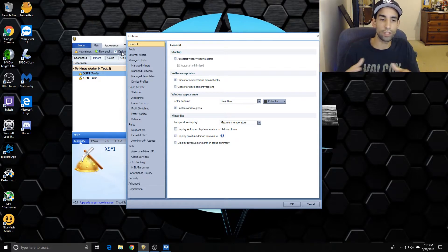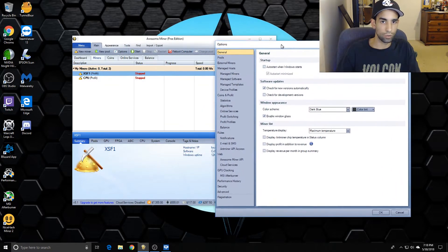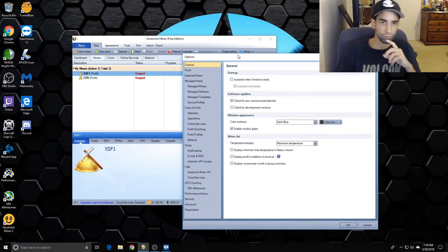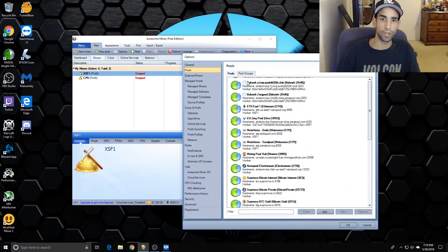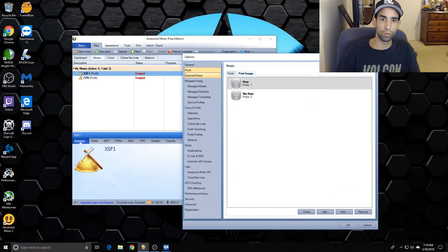NiceHash Miner is easier - you just plug in your email, put a worker name, and get started mining - but Awesome Miner lets you have full control over a lot of aspects. The profit switching profiles are already preset, so you have NiceHash, Zpool, Mining Pool Hub, A Hash Pool, Hash Refinery, Zerg Pool (which was added recently), Mining Dutch, Blaze Pool, and Block Masters. You can also set up your own custom pools.